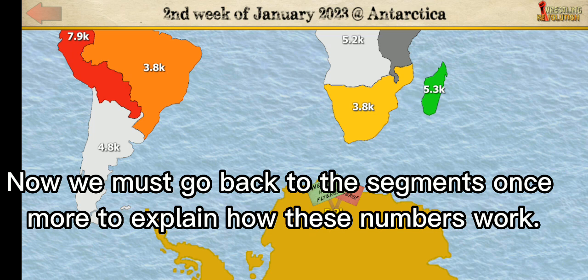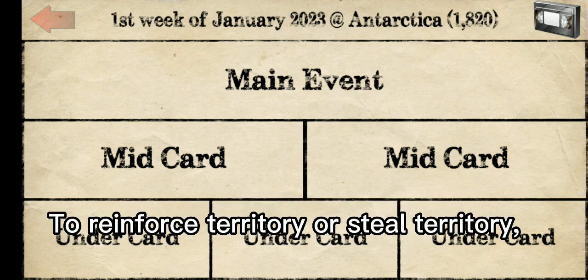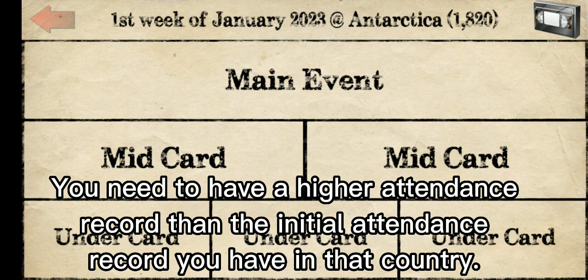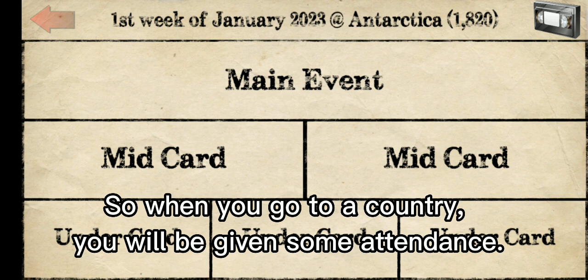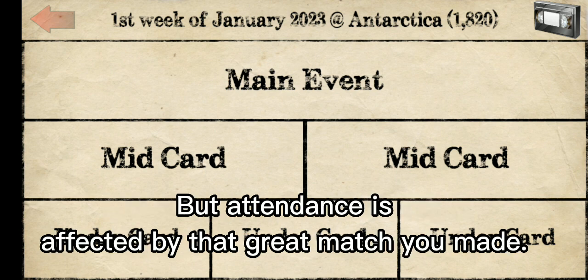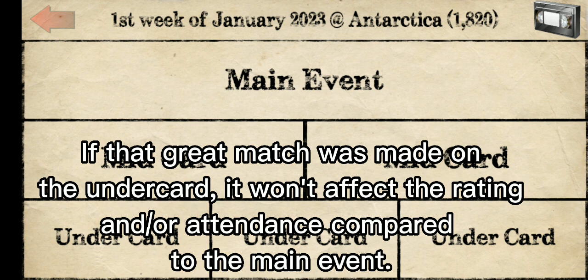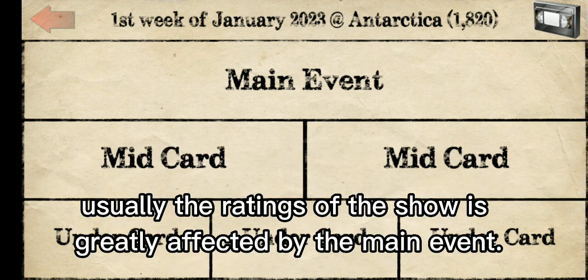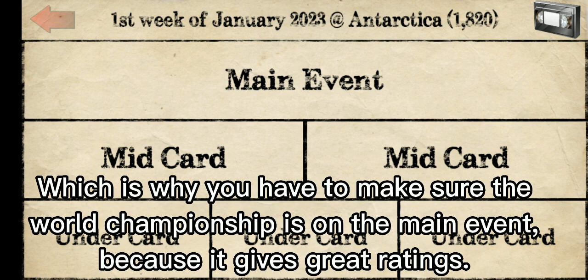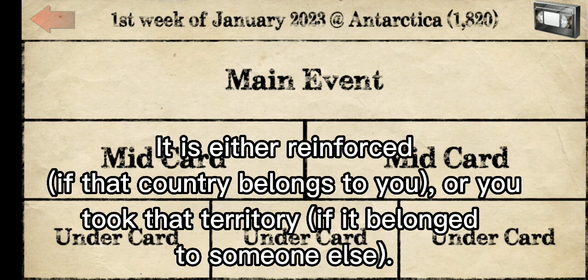Now we must go back to the segments once more to explain how these numbers work. Let's talk attendance. This is the attendance record. To reinforce territory or steal territory, you need to have a higher attendance record than the initial attendance record in that country. When you go to a country, you will be given some attendance. You can get more attendance by making great segments. Attendance is affected by where that great match is placed — if it's on the undercard, it won't affect the rating as well as the main event. The ratings of the show are greatly affected by the main event, which is why you have to make sure the world championship is on the main event, because it gives great ratings. So once you have better attendance than the country you're in, it is either reinforced if that country belongs to you, or you take that territory if it belonged to someone else.